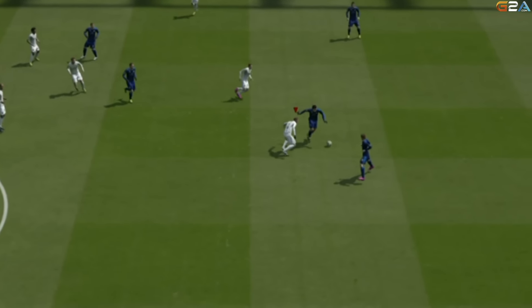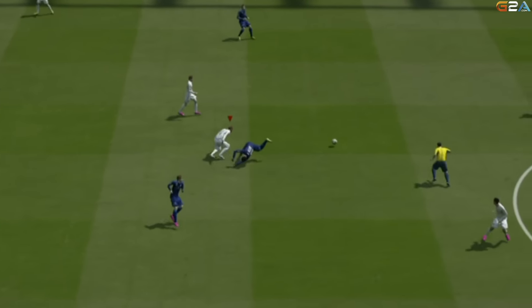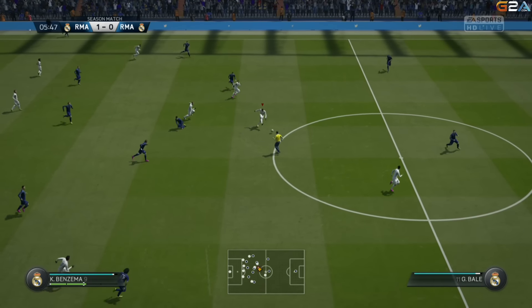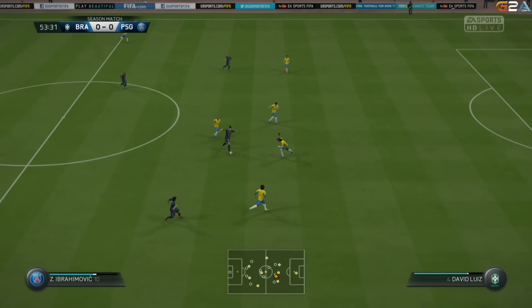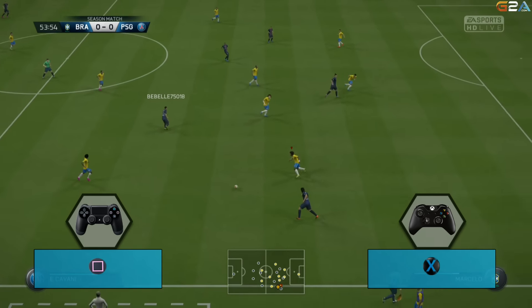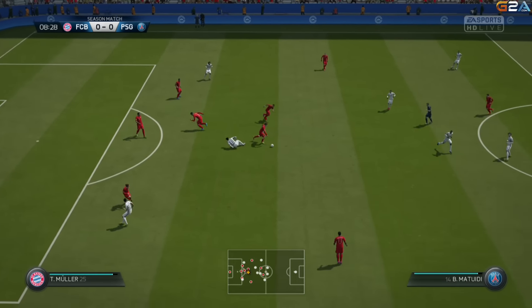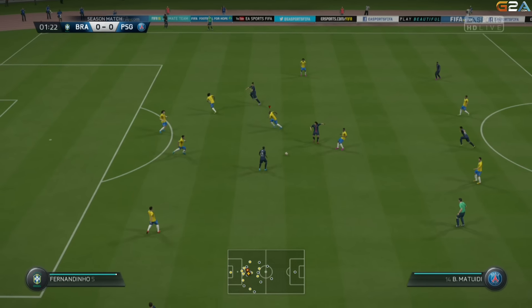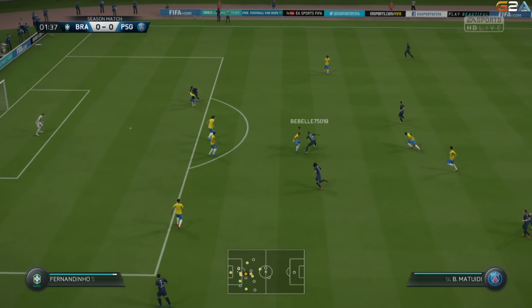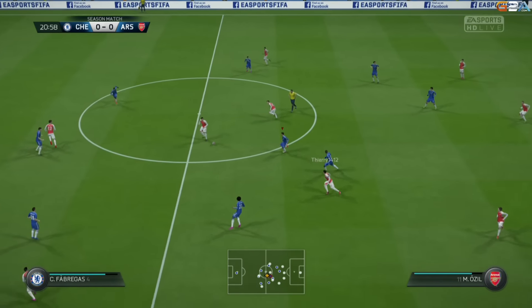As you are seeing in this example, I am using the jockey movement to get near the opponent and afterwards I time perfectly a standing tackle and get possession of the ball. Next we have the sliding tackle, performed by pressing X on your Xbox or Square on your PlayStation — very good to use when you want to be more aggressive and there is a bigger gap between you and the opponent. I personally use it combined with the jockey movement; in my opinion it is a lot more accurate this way.